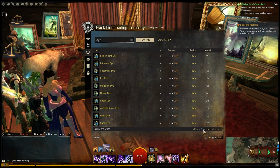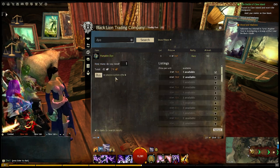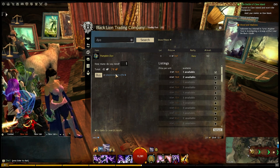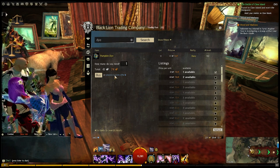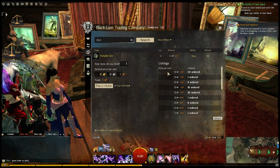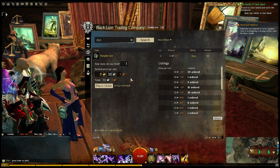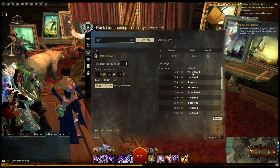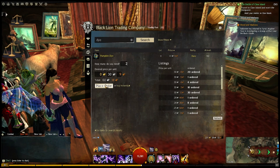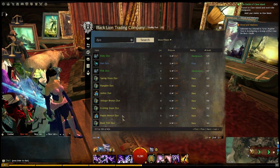The rarer dyes I actually trade quite frequently. Let's get an example going in the rare section. Pumpkin dye — let's see the results. They are selling for 41 silver 74 copper. If I do the math on that, I need to make about 35 silver, so I can purchase this for 30 silver and make about 35 silver on a resell — about 5 silver profit. I'll put in a buy order one copper greater than the previous order. I tend not to do a lot of one color dye; I do a lot of different dyes at the same time.